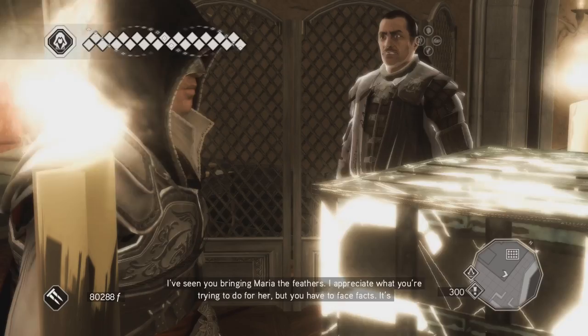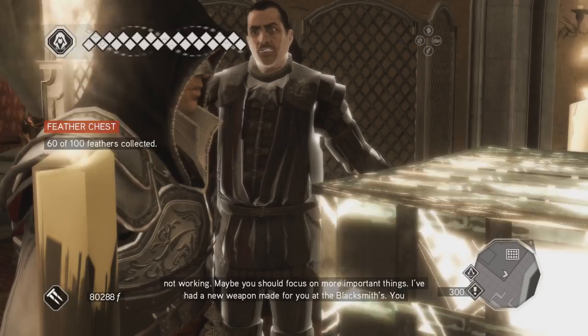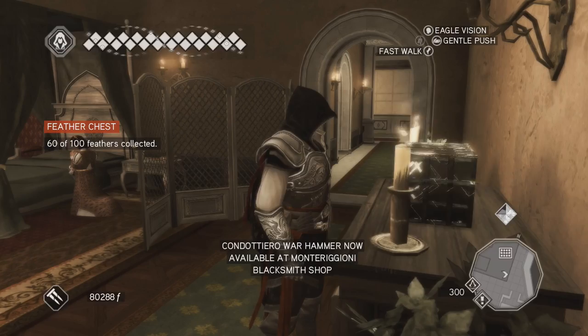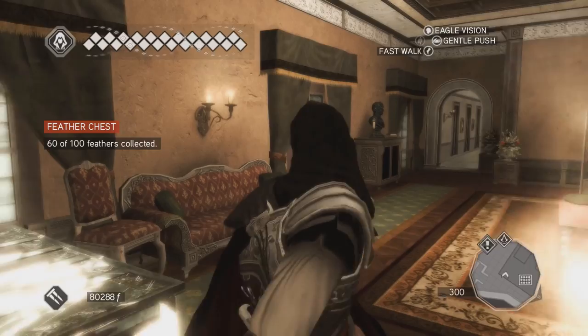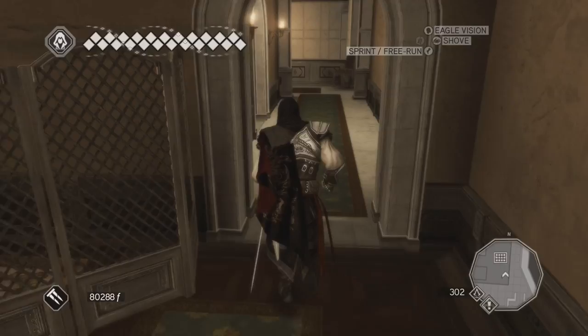A cutscene plays: 'I appreciate what you're trying to do for her, but you have to face facts — it's not working. Maybe you should focus on more important things. I've had a new weapon made for you at the Blacksmiths; you can go pick it up whenever you want.' The Condottiero Warhammer is now available. So I actually get some stuff for doing this. She's still not talking, but then again I haven't collected all the feathers yet.